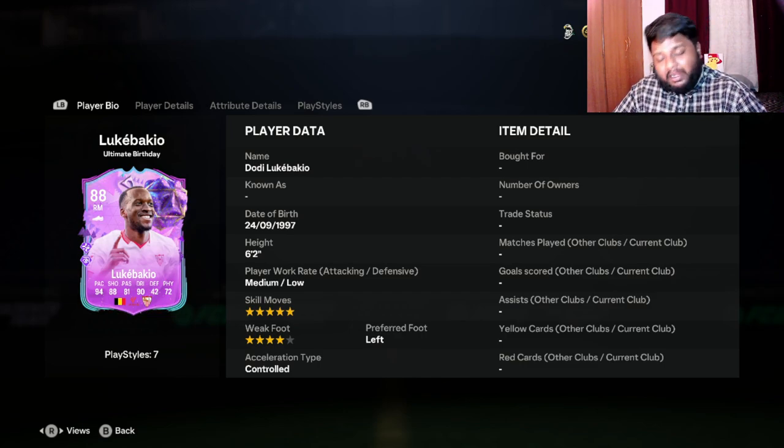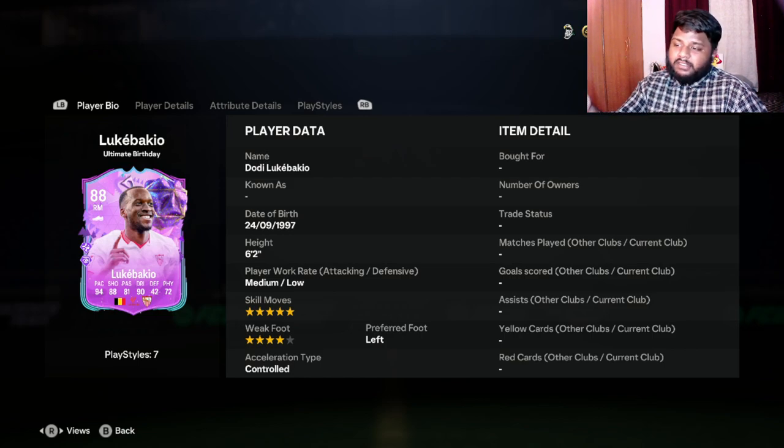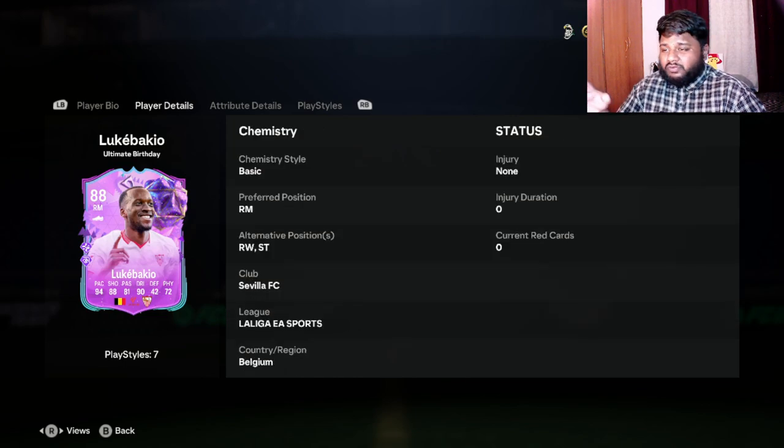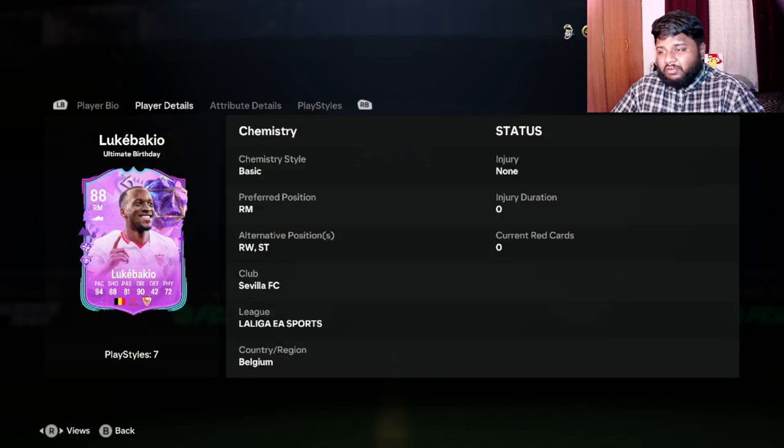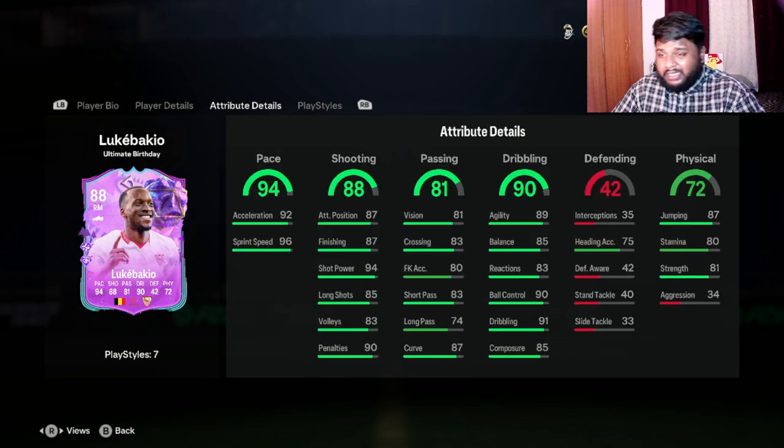He has five-star skill moves and four-star weak foot. I think this player should have got five-star weak foot and four-star skill moves, because you can play him at striker and at right wing. His preferred foot is left, so you can play really decently with him in the striker position as well. He has 80 stamina which is a bit low, but you can use him as a sub or sub him out when he's low.